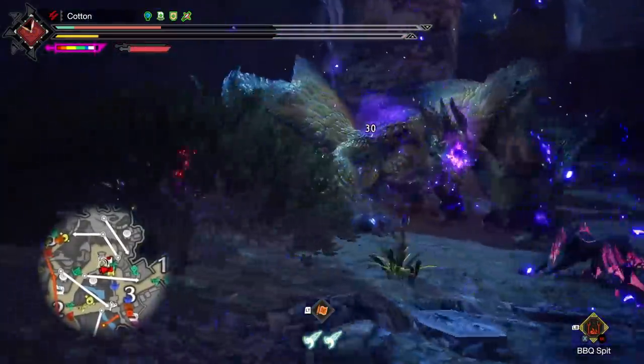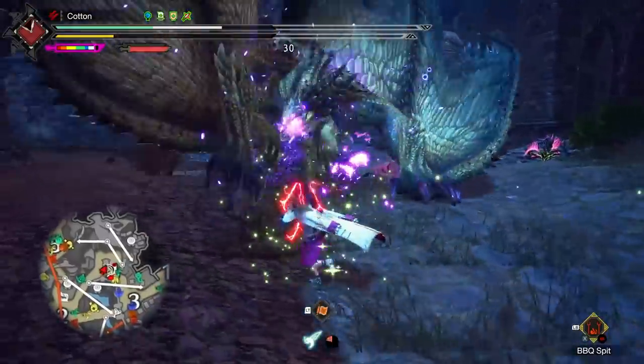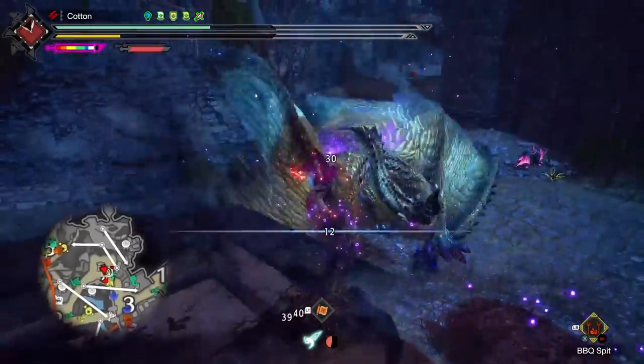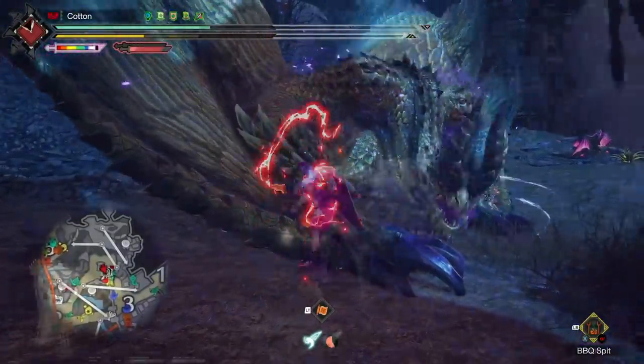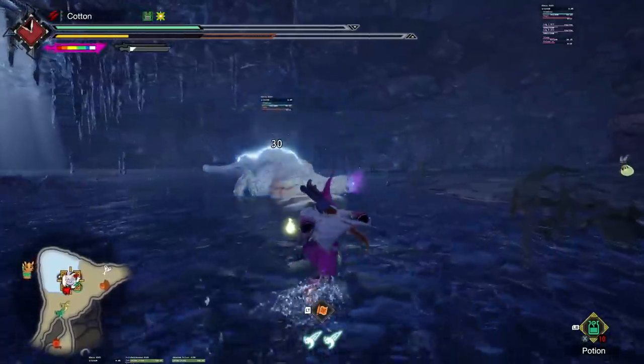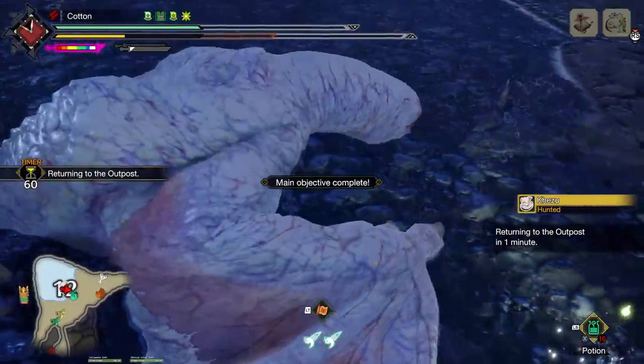On one final note of interesting things: poison itself cannot kill a monster. After a while of testing, I started to get the feeling that this might be the case, so I installed a mod to track monster HP, and as you can see, a monster on 1 HP with poison ticking away just doesn't die. It just sits there ticking down until you do that final bit of damage yourself.